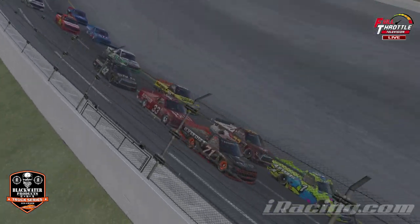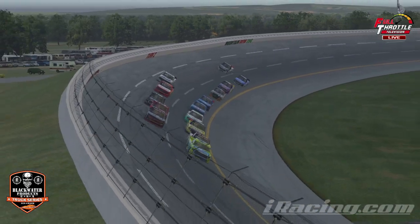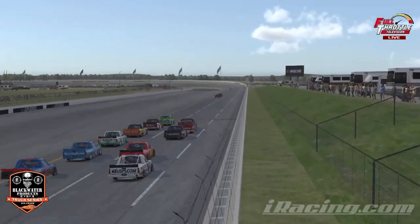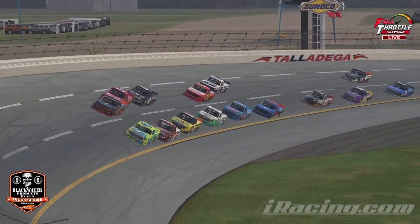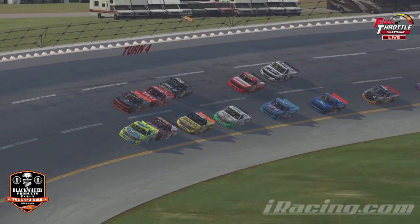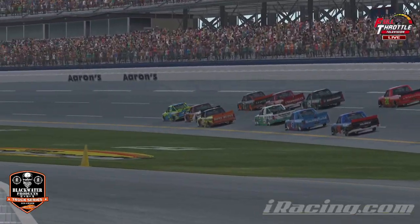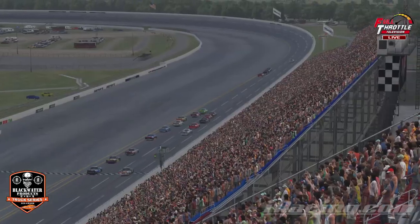That second group is really coming — they're about two and a half seconds behind. They can see the leaders in front of them and it's only going to be about another lap before they start getting a sniff of that draft. Sometimes running two by two is faster — you'd never think it is, but sometimes we've found in the sim that it is faster. They're running about 190 right now where our leaders are only running 185 — so there's a five mph advantage over our leaders and they're going to be on top of them in a matter of laps.